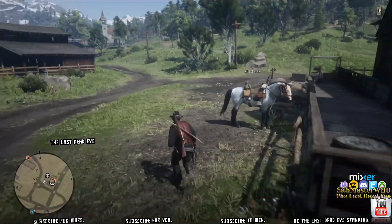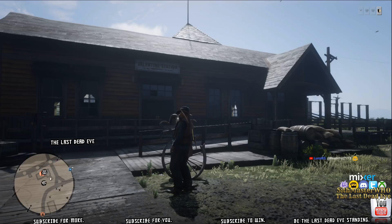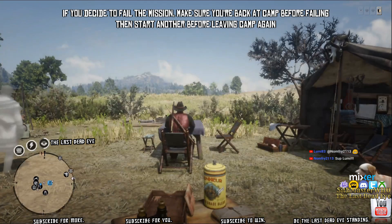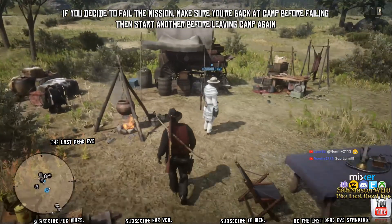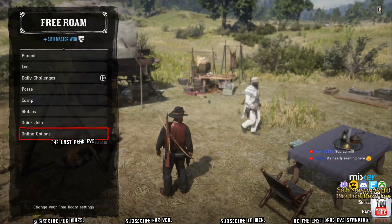You can make some extra XP if you want to actually complete the supply mission. If you don't want the XP and you're just interested in fixing the game so that animals spawn again, so your camp spawns again, so the game's working again — then you just fail the supply mission and enjoy the fact that you can go hunting again.